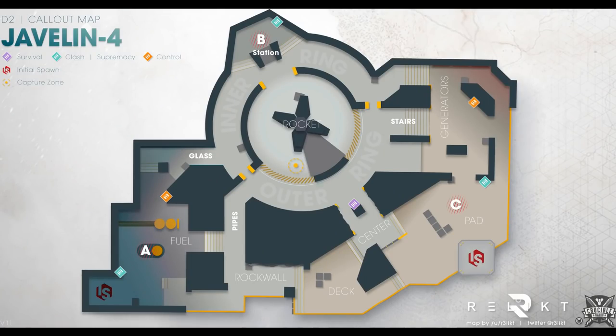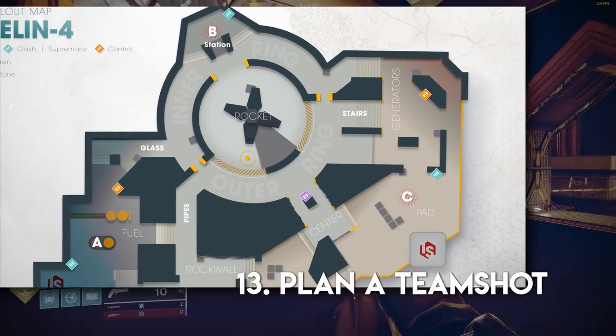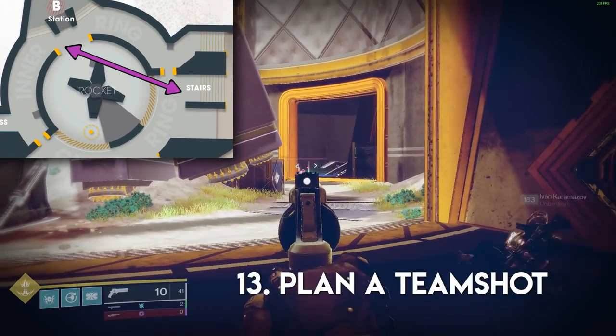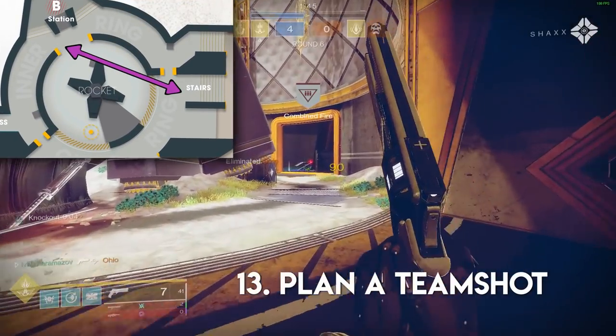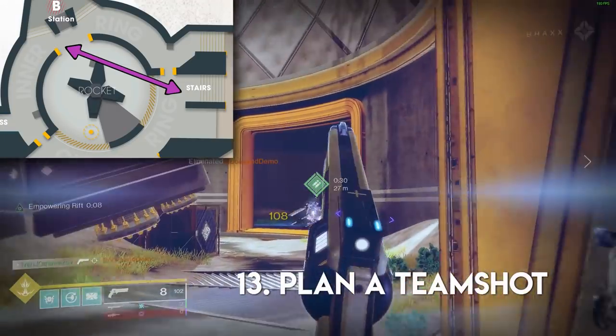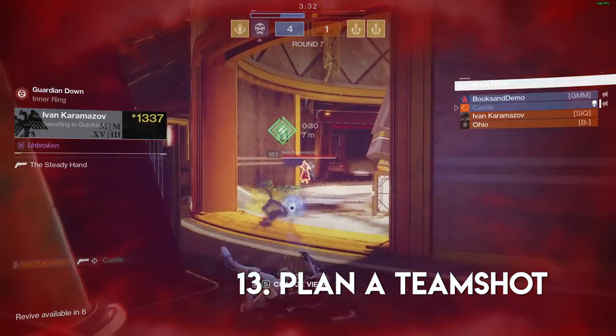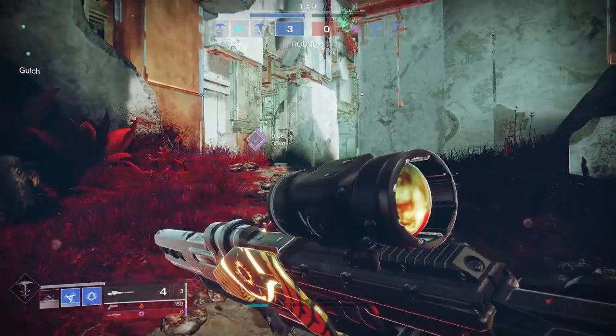Tip number thirteen. In trials, literally take five minutes in a private match before playing to discuss a couple of lanes with your team. A perfect example is Javelin: if you plan it beforehand, you could intentionally go to a specific staircase at the beginning of the round, both knowing you'll shoot the same enemy when they come around that corner, and you'll often get the first pick.